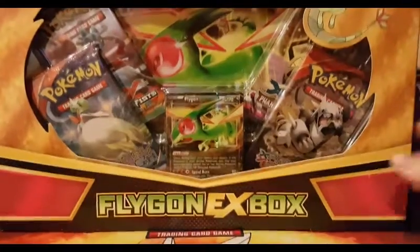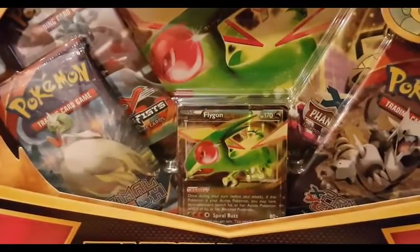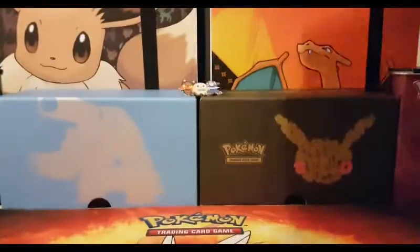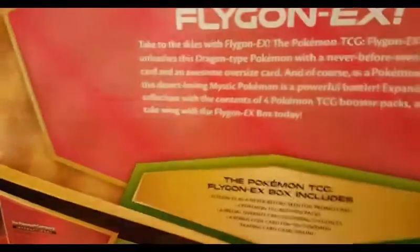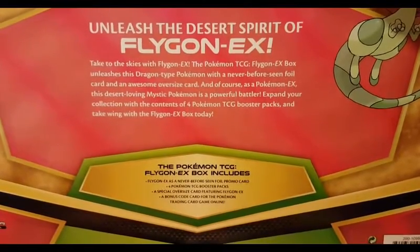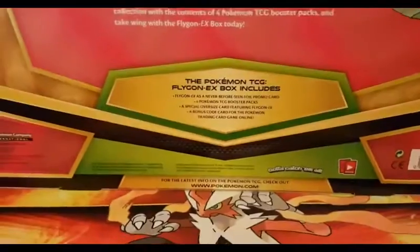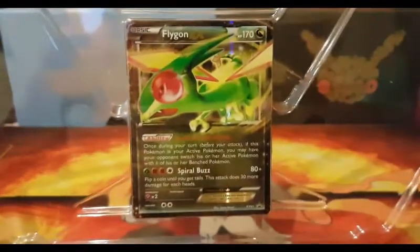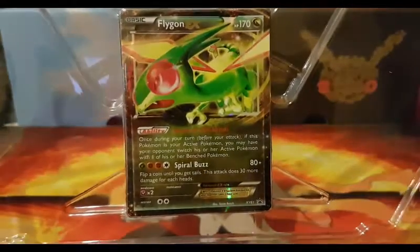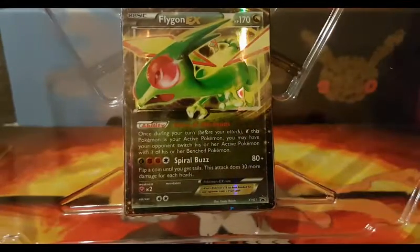So you get the Flygon EX promo, which I'm not going to take out of the plastic because I don't want to break it. Here's the description on the back if any of you want to pause and take a read of that. It's got 170 HP with Spiral Buzz and the ability Voice of the Sands.